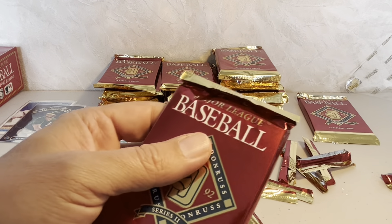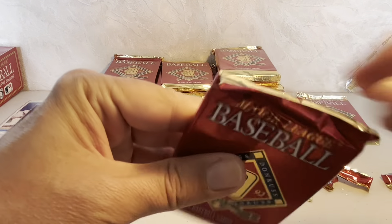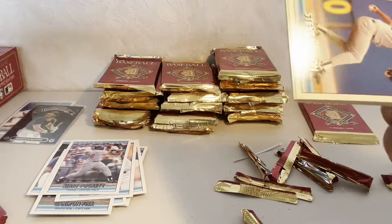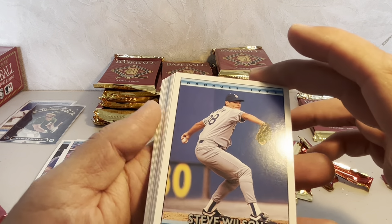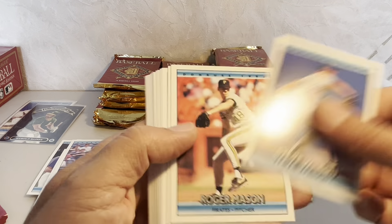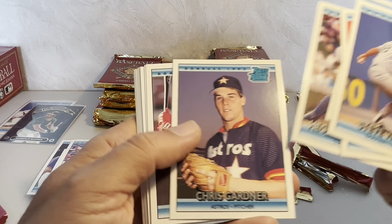Tell me in the comments what card in this 1992 set is your favorite. Or if you have any of those Elite Series cards, the Ricky Henderson Legend Series, or the Cal Ripken Signature Series — that would be awesome. Post a picture if you can.